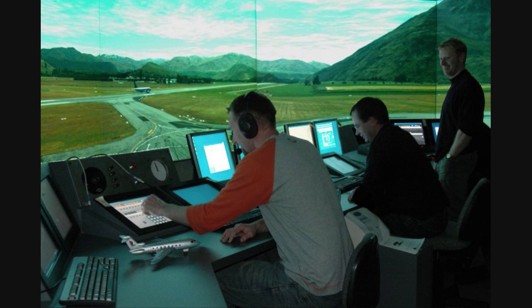You'll now give the command — whatever the call sign is — cleared taxi into position and hold runway 27. Once they're in position on the runway, you can give the command that they're cleared for takeoff on that runway.